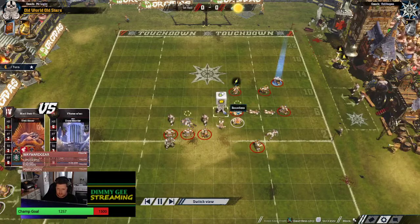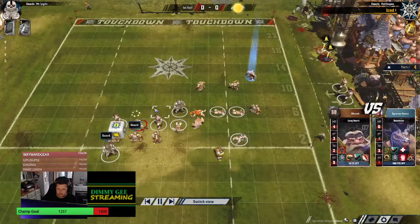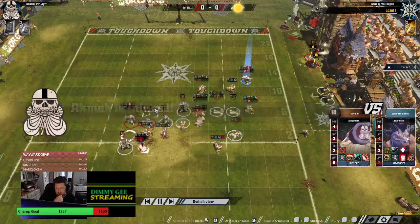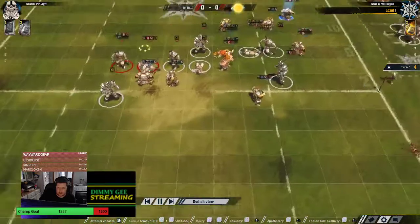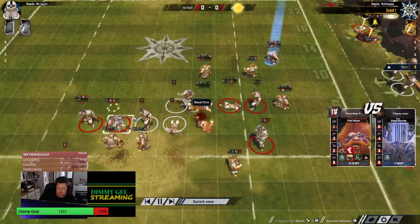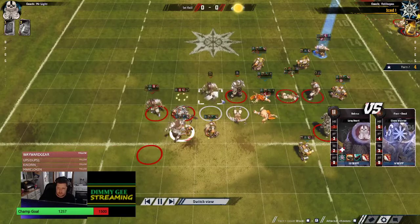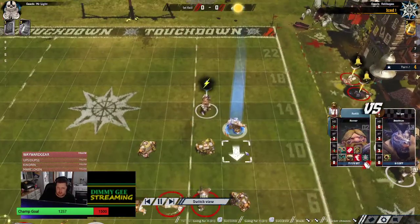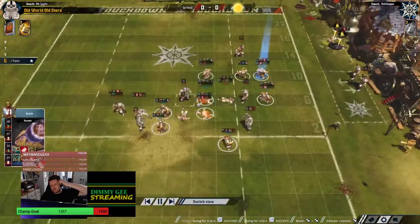This is into 1-into-1. Mining their way through the chaos. That's huge! And that's a Badly Hurt into MNG, so he's not coming back. He was Guard Stand Firm. It was Claw Mighty Blow, to be fair. Fails the Jump Up. Chaining this out - this is pretty nice. He takes a GFI rather than a dodge. Doesn't get the knockdown, pushes him back. I think that might put him out of range... no, he's Movement Up, so he's still within a GFI.